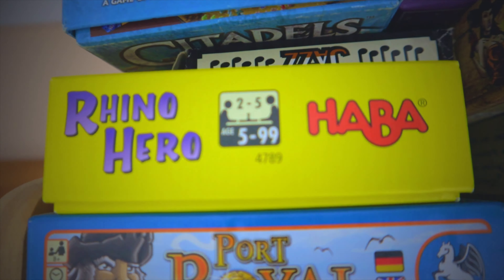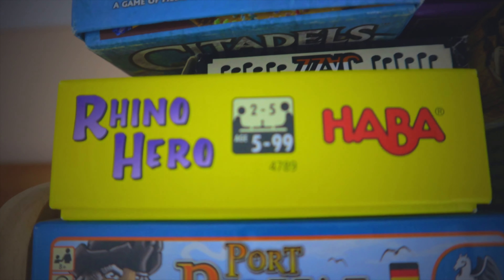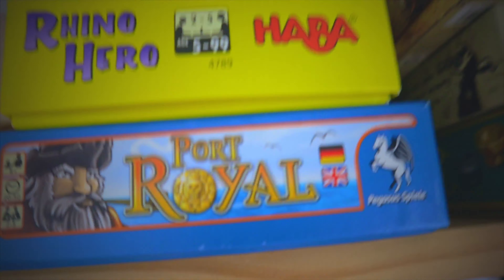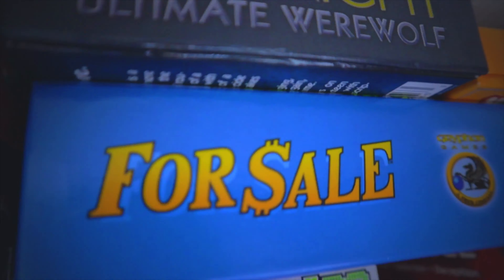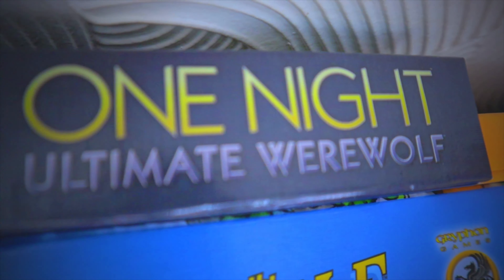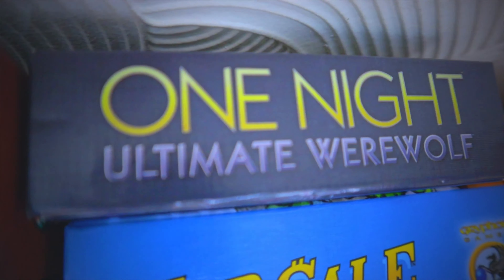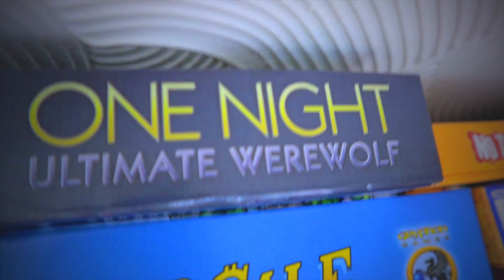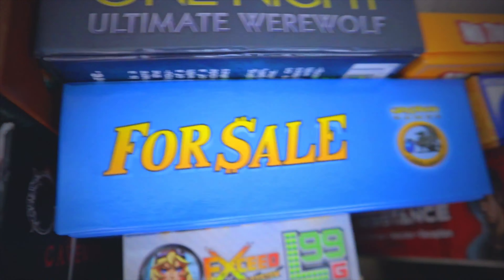We've got Rhino Hero — a stacking game where you'll be playing cards, putting roofs on levels of a skyscraper, and moving Rhino Hero up without making the tower fall. It's a good laugh. Port Royal we haven't played — we bought it because it sounded good but never got around to it. One Night Ultimate Werewolf is a bluffing party deduction game where some players are werewolves and you've got to find out who they are. Pretty good.